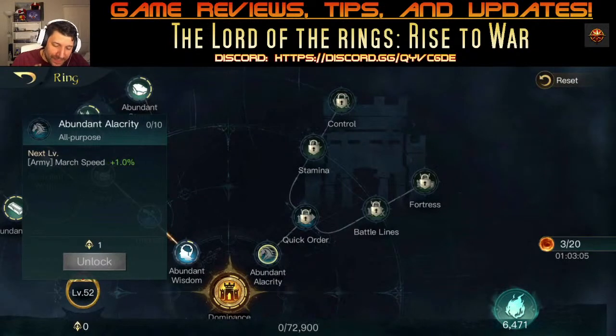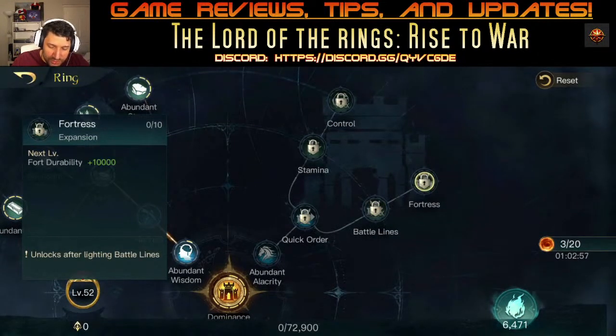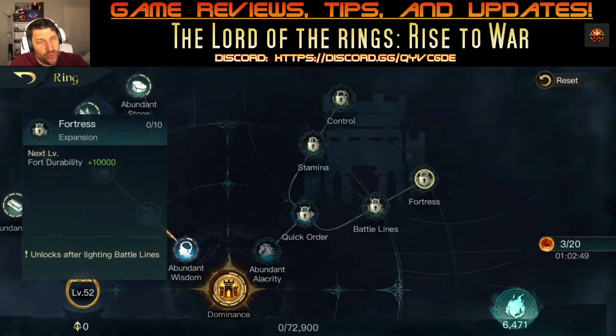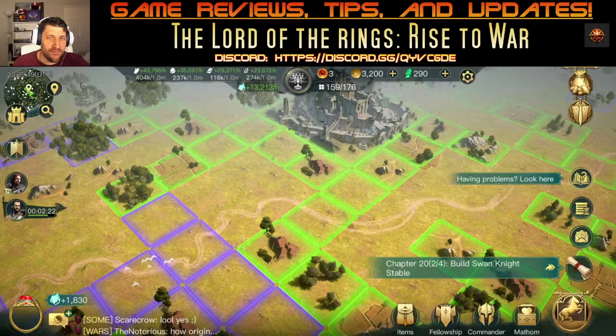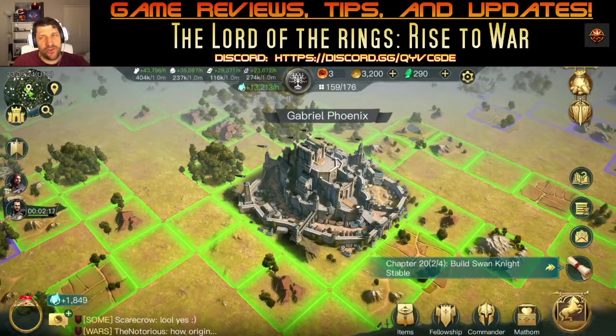The marching speed branch is useful — you'll need marching speed and repositioning speed to get into position. The durability branch only applies to forts, not your main building. Focus on getting your fort abilities up to about level 5, because forts are really what determines your marching range and how far you can go.